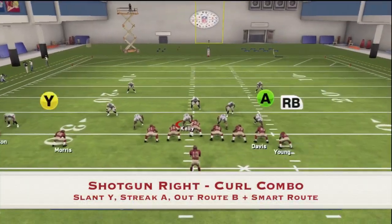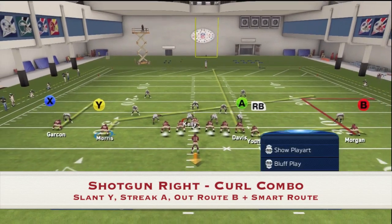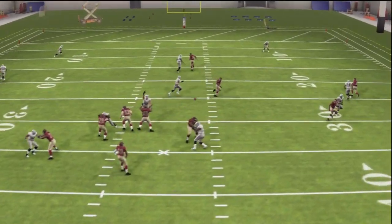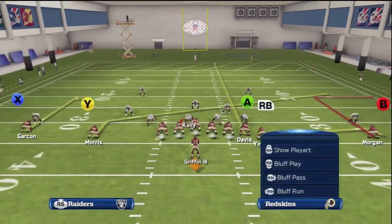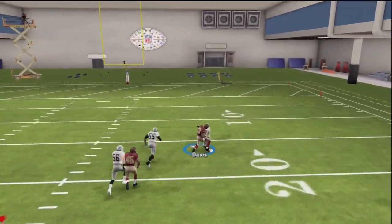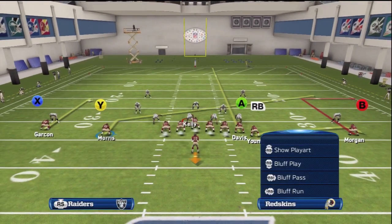In our first setup, we're going to keep Y on a slant in, streak A, and put B on a smart-routed out route. Motion wide to the right and as you can see, he gets wide open. To complement the slant in, we have A on the tight end streak in, which we can precision inside or outside depending on the coverage.